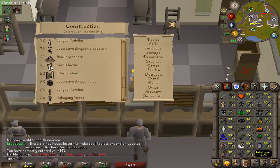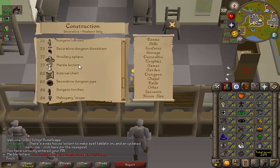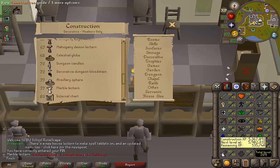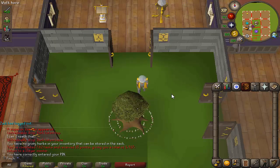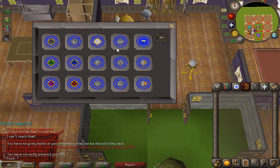Today's update introduced a new lectern for the player-owned house — the marble lectern — which you can build at 77 construction. Essentially it is both the eagle and demon lectern rolled into one, so it's going to save me a room in my house because I've currently got two rooms to facilitate having both of the previous lecterns. I'm going to go ahead and build that. I've also realized that at 90 construction I can boost for the combined spirit tree and fairy ring in the superior garden, which will save me another spot in my house. The plus five boost didn't take too long to get — I've now got the combined spirit tree and fairy ring in my house as well as the marble lectern, which allows me to make all of the tabs in one convenient interface.